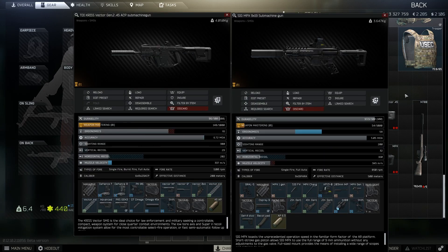In today's video, I also ran the .45 Vector and the MPX as more of a self-defense weapon so I didn't have to use the M700 in close quarters. Here's the builds — they're almost the same. The Vector has a little bit more ergo and a little bit less recoil. The MPX has less horizontal recoil. For the .45, I used .45 AP, and for the MPX, I used AP 6.3. And here's the video.